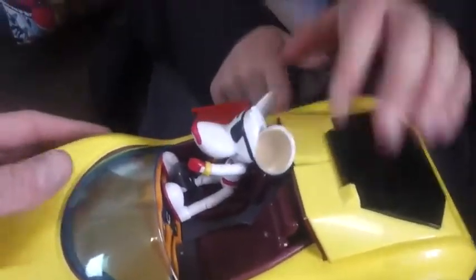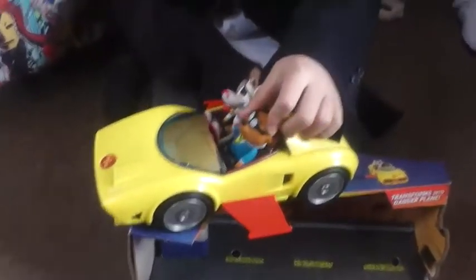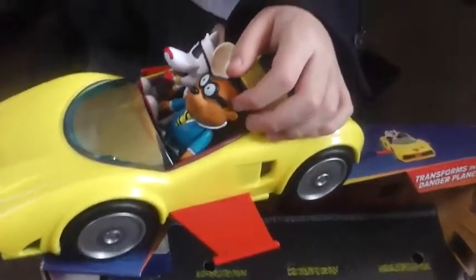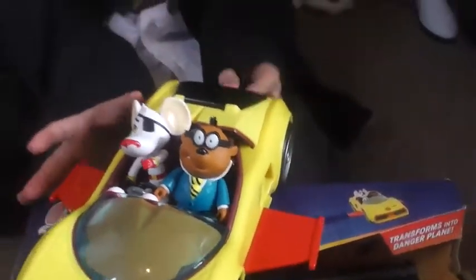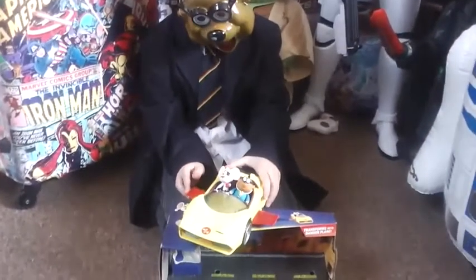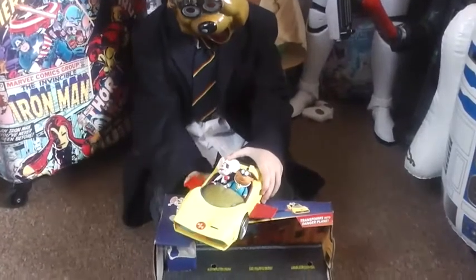And obviously if you've got Danger Mouse, there's a spare seat there, Con. Who normally sits next to him? Penfold! We love Penfold. He fits in perfectly, doesn't he? Also, something I like — usually when you've got stuff like this you need to push them both in. But with the wings, you can just push one in and they both go into the car.